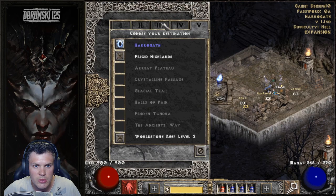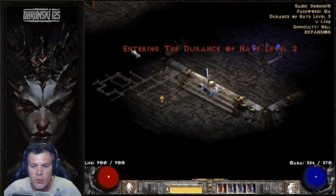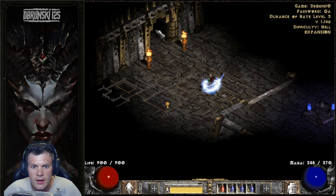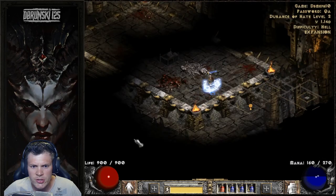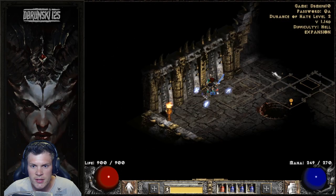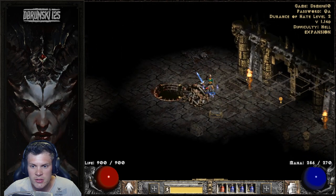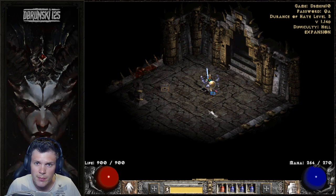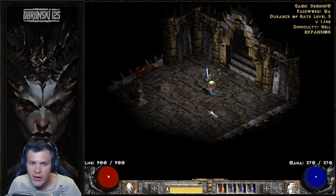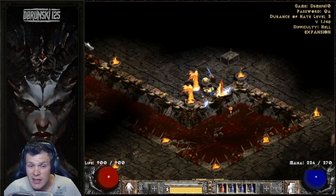Here's a little map reading trick: when you go to the Durance of Hate Level 2 waypoint and exit, you always want to teleport to the shield-hand side of the Sorceress - the left-hand side - and then follow that clockwise around the perimeter. You'll eventually find the entrance. As we leave the exit, we go to the shield-hand side. Watch out for dolls, they're very annoying. Sometimes you'll get weird maps where the entrance to Durance of Hate Level 3 is in the center, but more often than not going to the shield-hand side and skirting the border will get you to Mephisto pretty quickly.